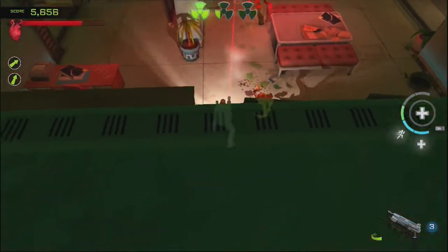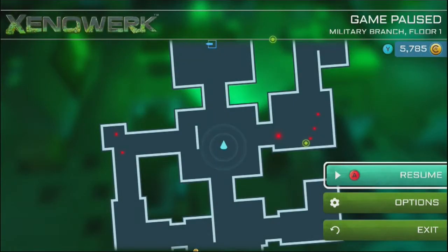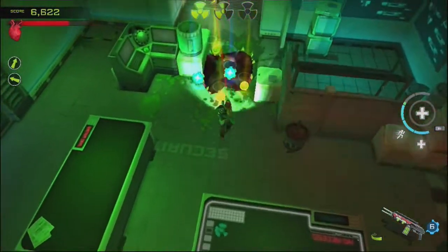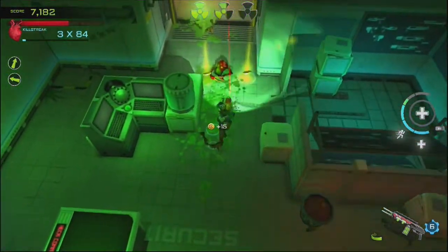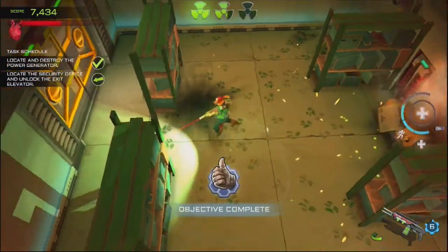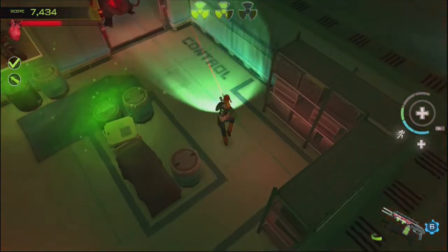Why does the shotgun suck so much at close range? It's supposed to be good there. Going this way — there's another big dude just waiting for me. By this point these big guys are not a threat anymore — they go down really quick. These weapons in this game remind me of the plasma rifle from Halo, because you shoot but don't shoot too much or else it overheats — and that's kind of how it works.